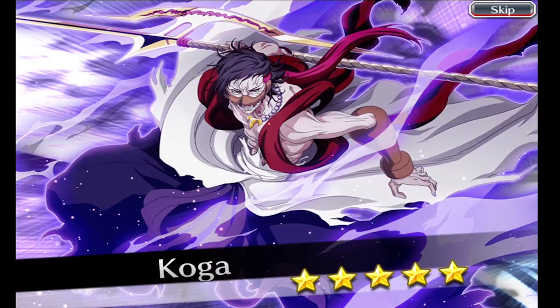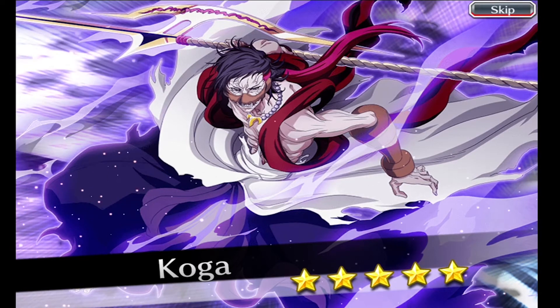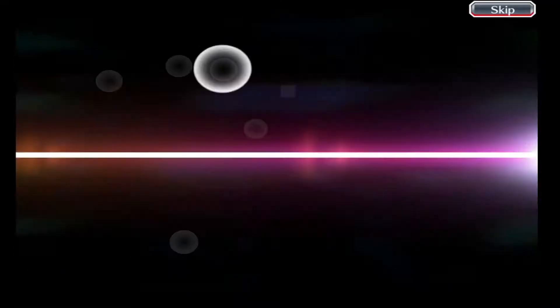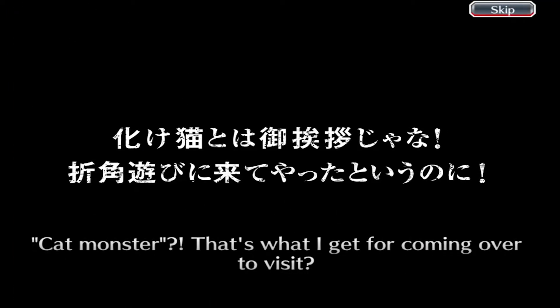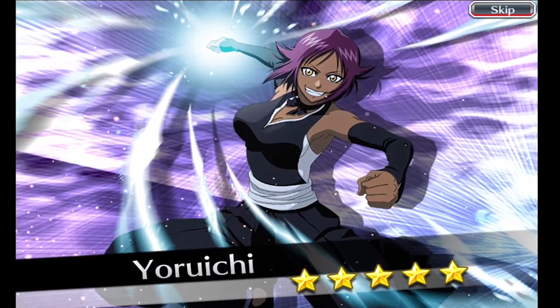Alright, those characters I got for step three. Let's move on to step four, which is worth 250 orbs. Oh stop — I'm sorry y'all, I hit it a little too early but I got a five-star Koga! I knew it was coming, I didn't mean to touch it though. Another Green Jowl... another Green Jowl. Okay sis.